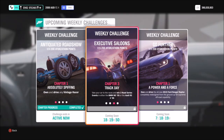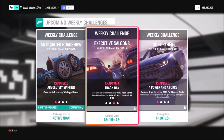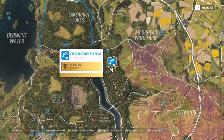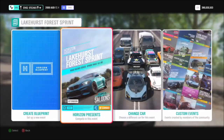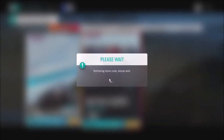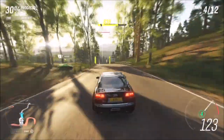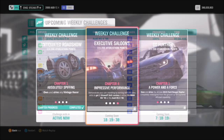The next challenge wants you to win three road series events in either car, which is also super easy. Filter your map for road racing events and head to the Lakehurst Forest sprint, where I have a race set up. I've created a blueprint called Super Quick — the share code is 208672282. It takes about 10-11 seconds to complete, so doing it three times is very fast. You can do it on whatever difficulty you want as it's only a Forzathon event.